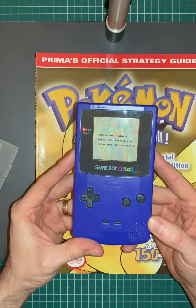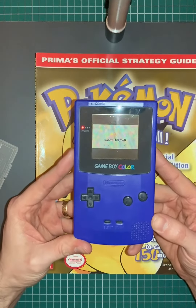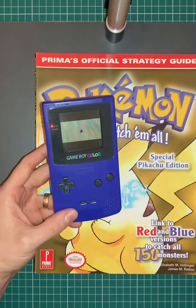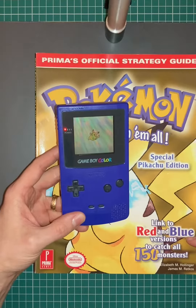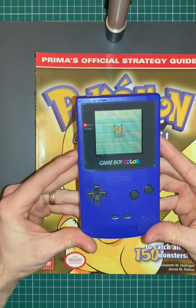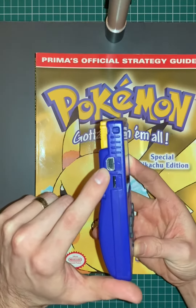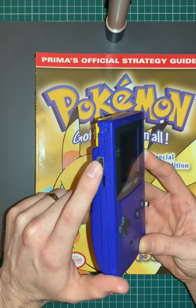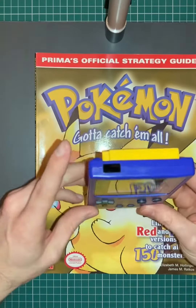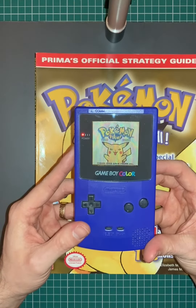Not only is Pokemon Yellow a great game, which you can complete without catching all 150 Pokemon, but it also links to its partners, Red and Blue. It's a brilliant intro. We're just going to turn the volume down here, which outlines this transfer cable, where you could connect to another Gameboy, whether it be Pocket, Color, or Classic. Or you could use the infrared on the top to transfer Pokemon from one edition to the other.